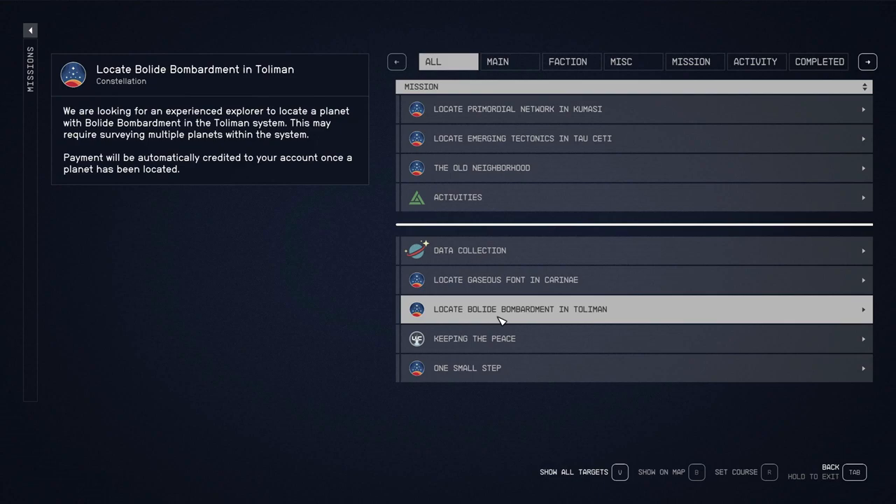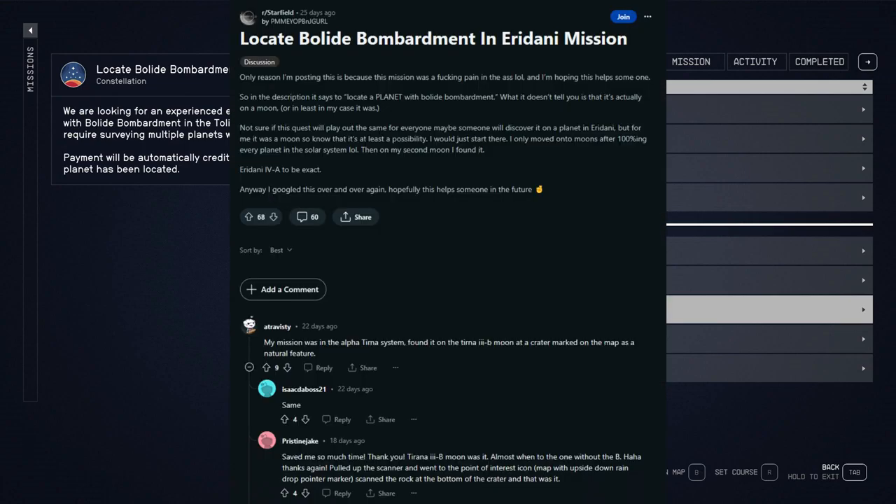As you can see, the place I was stuck at was locating a void bombardment on Tolyman. It doesn't necessarily have to be Tolyman — it can actually be any different system. What helped me a little bit was this Reddit post here that I've put up on the screen. I'll leave it up to you guys to read it if you want, and if this helps you, that post is out there if you want to go look at it.